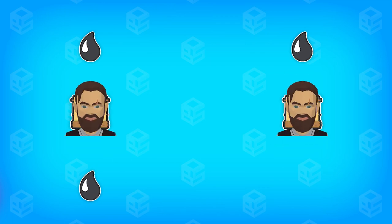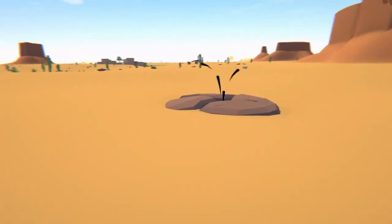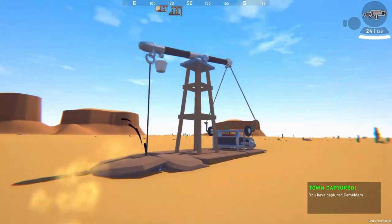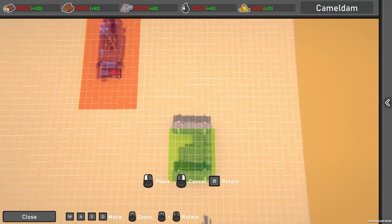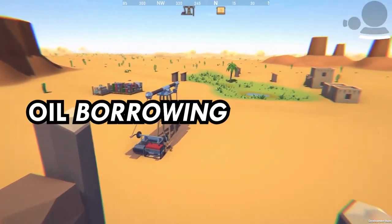Your goal is to capture all the towns on the map. In order to do that, you must own at least one oil patch in each town and make sure the enemy doesn't own any of them. Oil patches are used for extracting — can you guess what? That's right, for extracting oil. You simply need to place an oil pump on one of these, and you'll get an option to build a camp, which will help you to protect the oil borrowing operation.